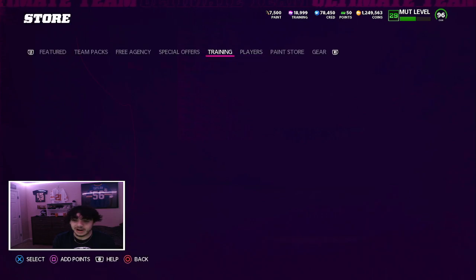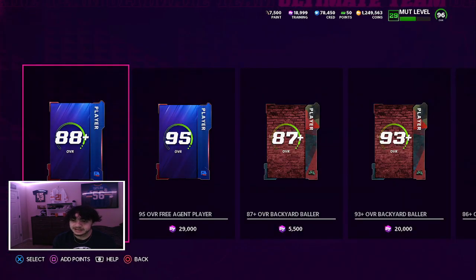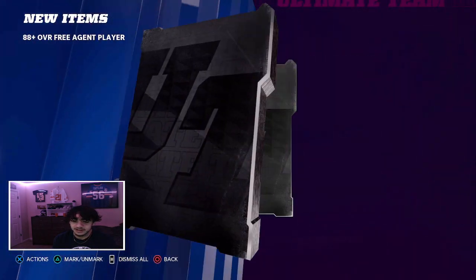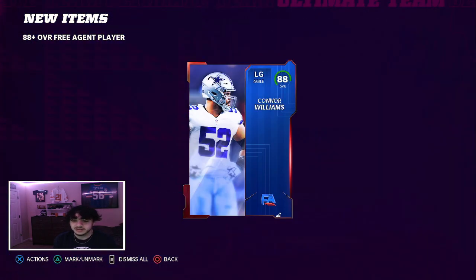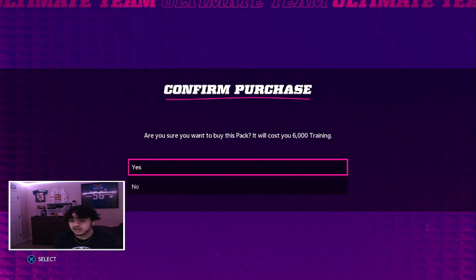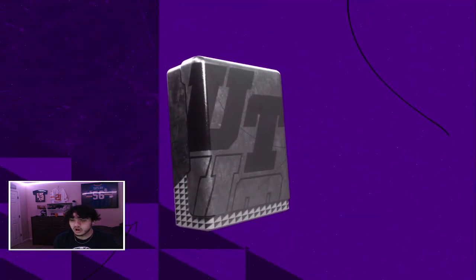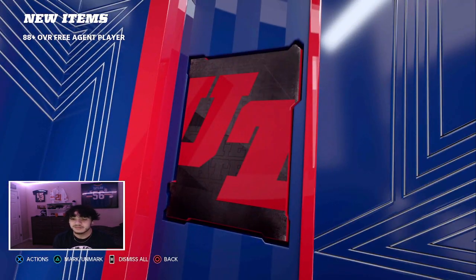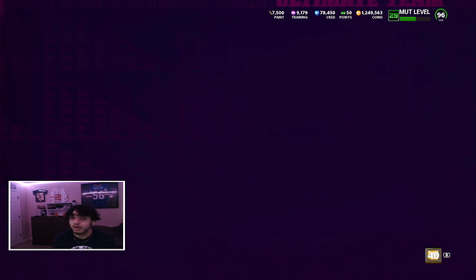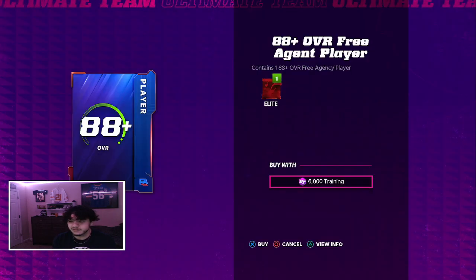Let's do some re-rolls - I need some 95s. I keep quick-selling them but I do need 95s just because I want to complete sets. I think it's three for the set, I could be wrong though. Because all I gotta do is put a player in power-up and he's a gold 99. We got a 95 - let's go! Magic pull - somehow Harold Landry. I don't think I've seen that one yet, that looked different.